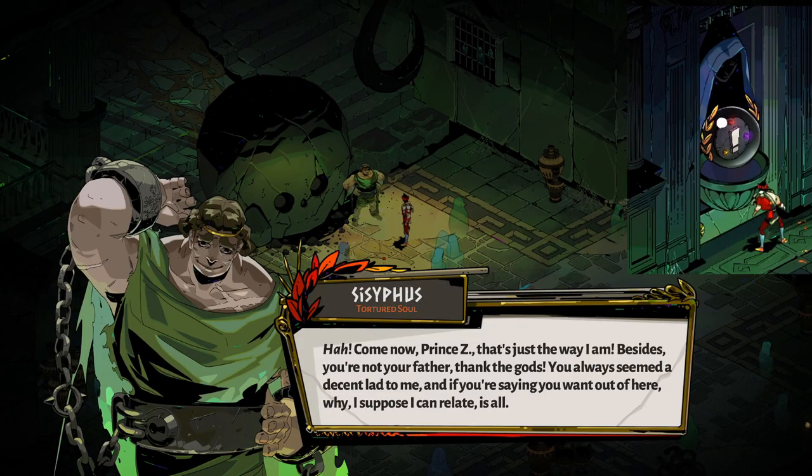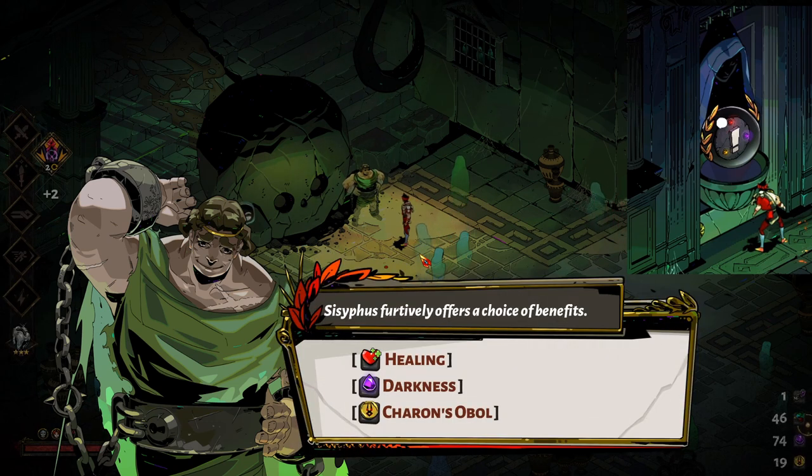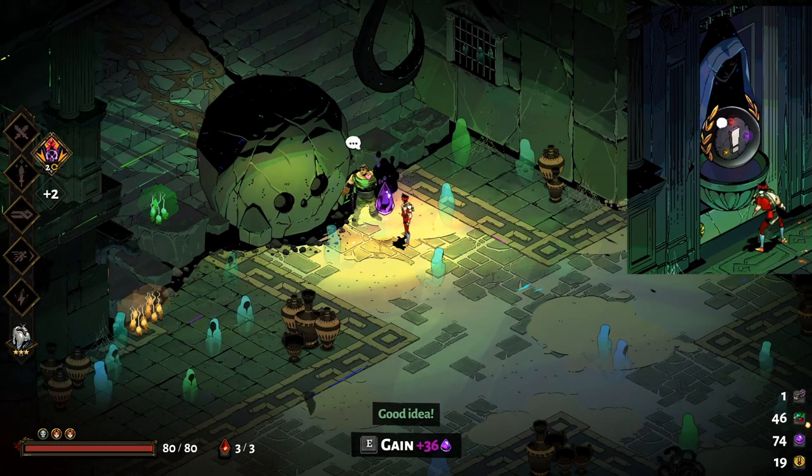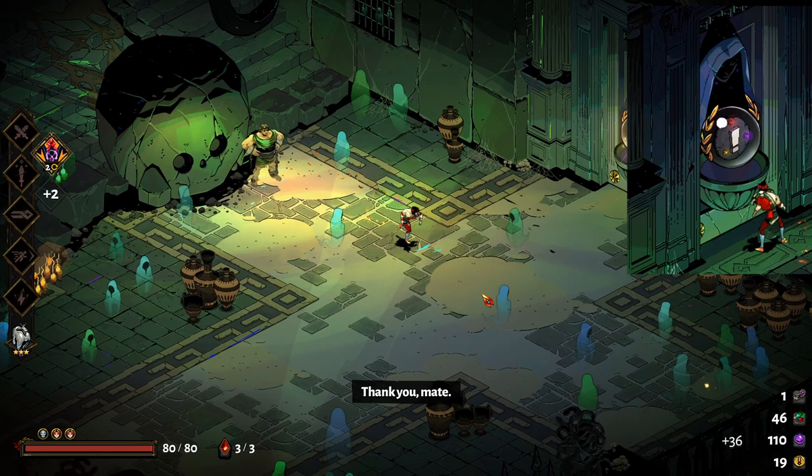Doors marked with an exclamation symbol mean that Sisyphus is beyond the next door. During these meetings, Sisyphus will offer Zagreus a choice between health, darkness or Obols. You can find this room only once during each escape attempt and there will never be any enemies in the room.